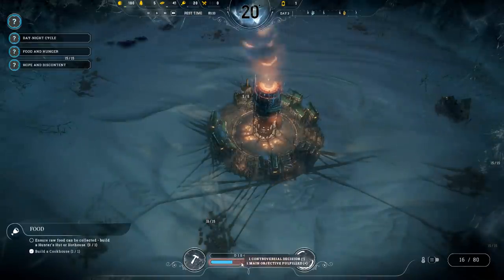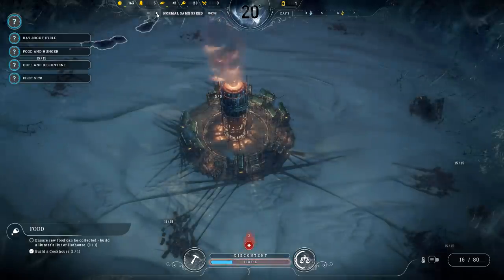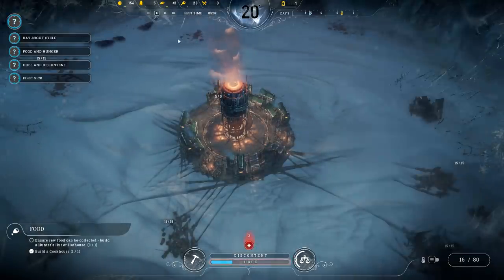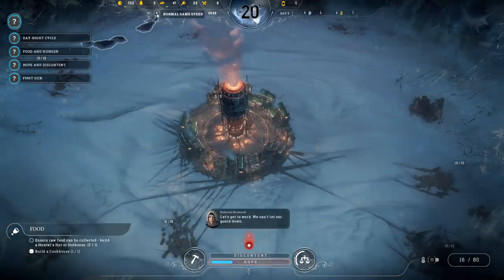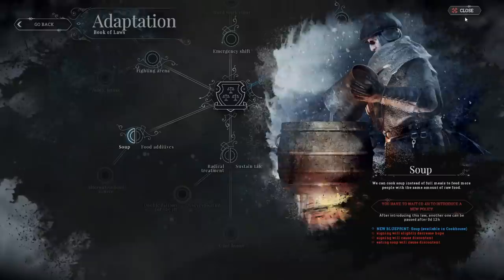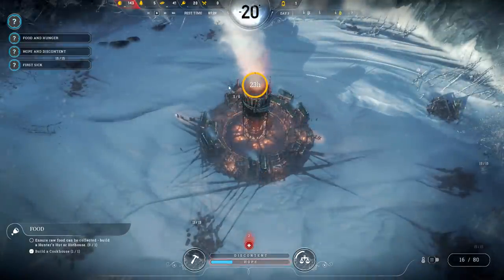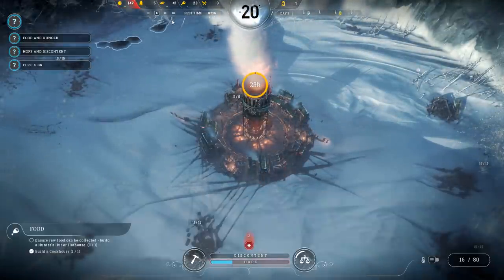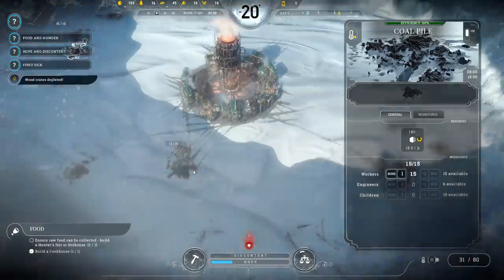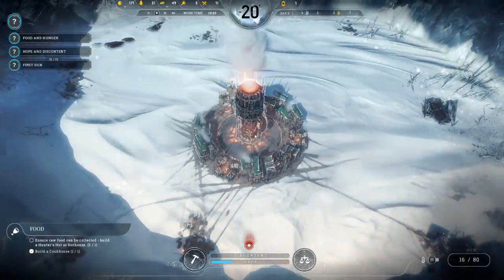Discontent is very low at the moment. Hope is a little bit fading, but remember this is 1877 — we need to make sure people survive. We've got two people staying home because they're hungry and sick. Let's look at getting some soup. Soup basically allows us to get more out of our resources, though it will increase discontent. Wood is low, so let's put more guys on the wood pile.